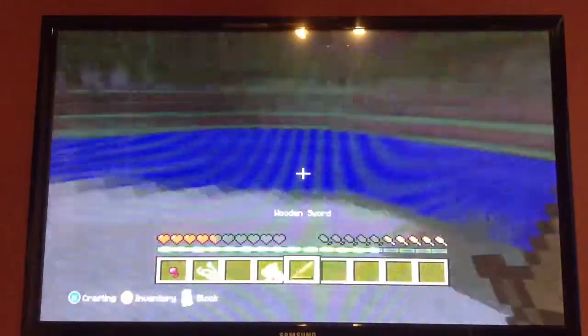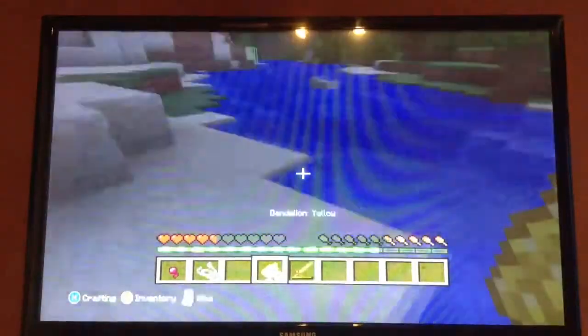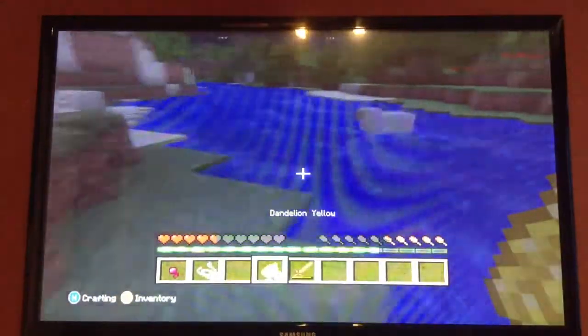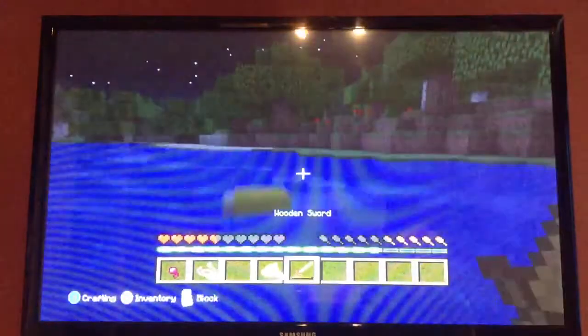If I can find a sheep — Harrison, we need to kill some sheep. Here's a sheep now. I'm gonna set an example of how I can dye it. As you can see, I dyed it yellow.